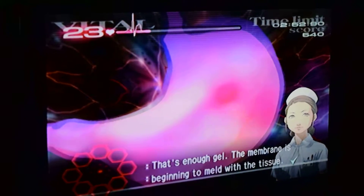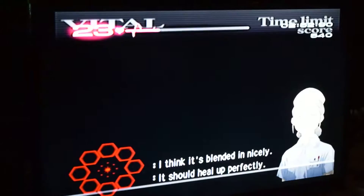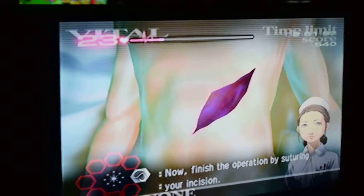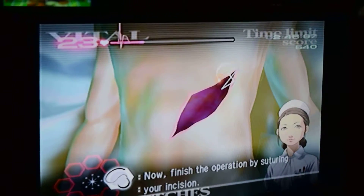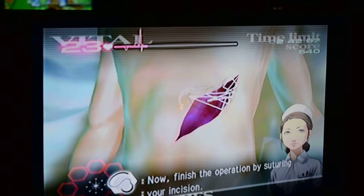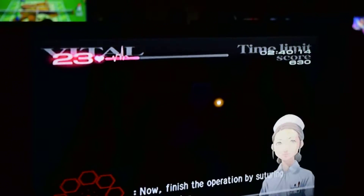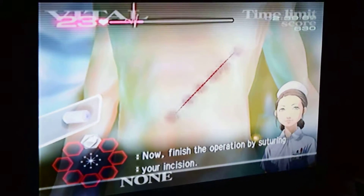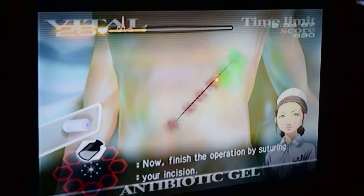Okay, and then use antibiotic gel to seal it. I think you only do it once for this mission — yep, you do. There are a bunch of missions where you have to treat like five of them at least, but once you know what you're doing it's really easy. Just do a zigzag motion, go from edge to edge. And then use the gel, and then bandage him up.